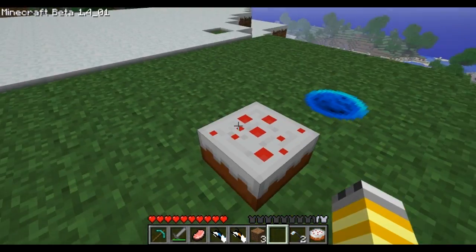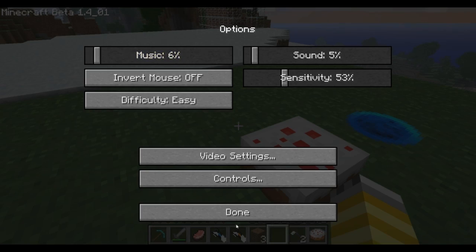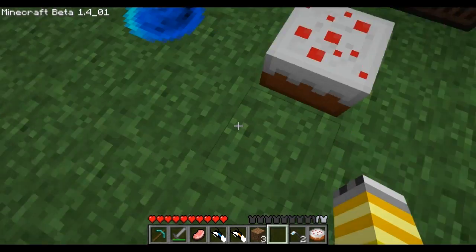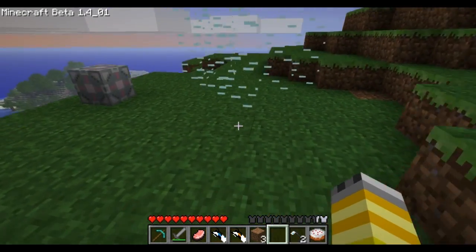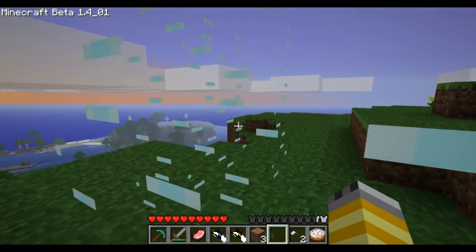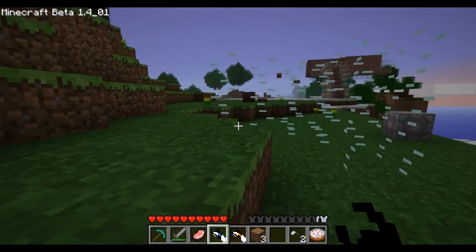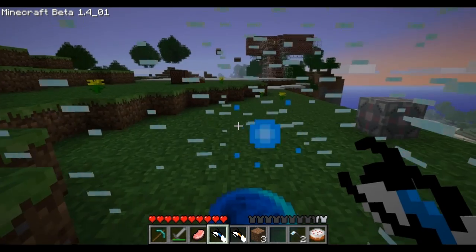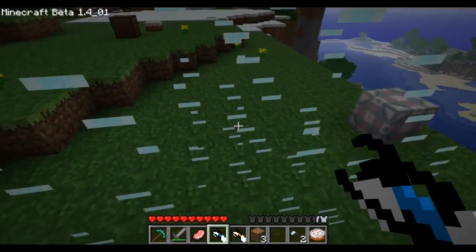That's pretty much all I wanted to show. Oh god, I gotta turn off this terrible music now. Yeah, that's pretty much all I wanted to show you guys - that I have portal guns in Minecraft, which I think is awesome. I don't know about you guys, but I do. Oh, I know what this is - it's the portal do-not-place block, where you can't shoot through it. See? Pretty cool, pretty cuckoo.